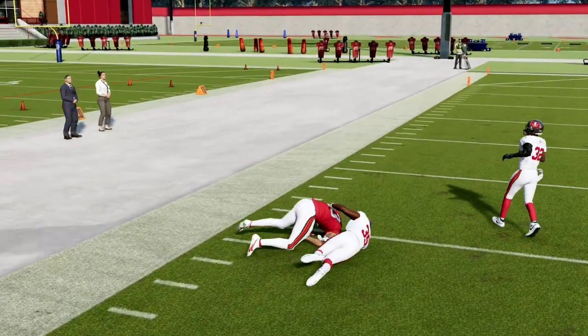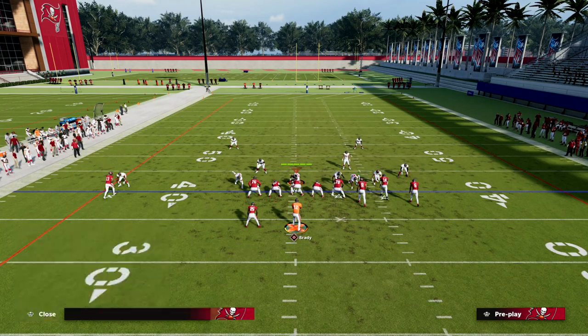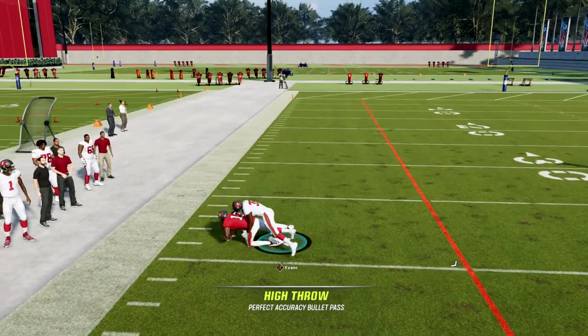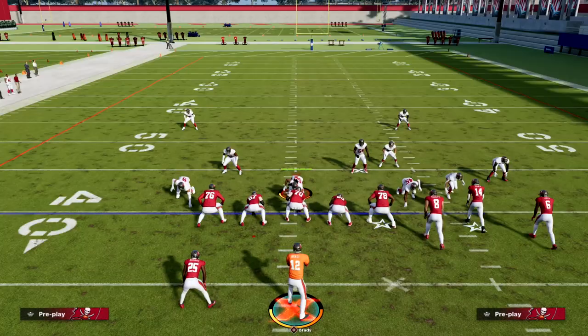How do you pass-lead C-routes in Madden 23? The way that you throw C-routes, especially against man, is you want to hold LB — or L button or L1, whatever you want to call it — and you want to highball it to the outside against man.